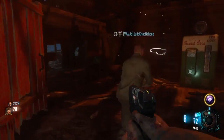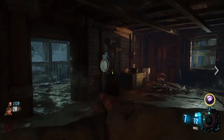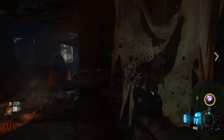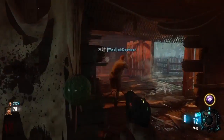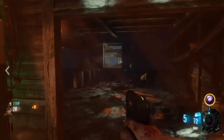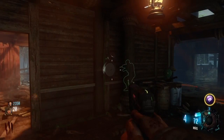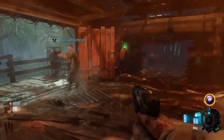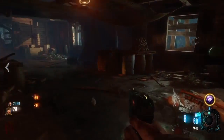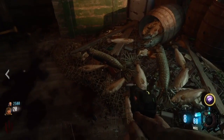For this one, you're just gonna go over to the fish hut and shoot four pans — I should say pans — that are hanging on the walls of the hut. There's two that I just shot, there's the third location, and then the fourth location is gonna be right behind the Speed Cola, right there on the wall. And boom, that's the first step.